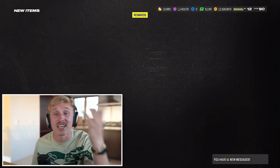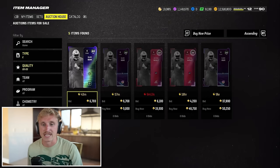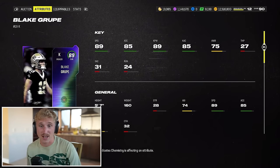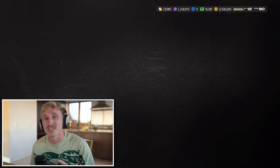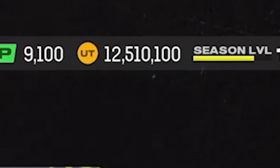I have 16,000 coins left. Kickers are honestly super important — silver kickers are so bad. We can't get a 90 or 91, but we can get an 89. We'll take Blake Grupe for 6,700 coins — he's the best kicker we have access to. All you need on your kicker is Zen and focus kicker. The cheapest kicker who gets that is Harrison Butker, but he's like 100,000 coins. We have 10,000 coins left over.